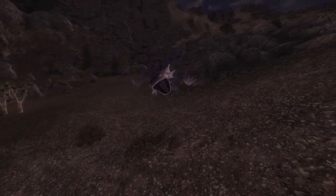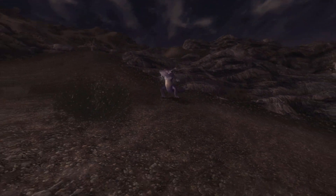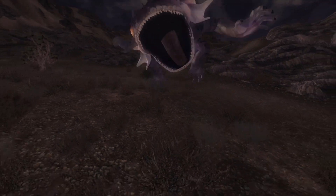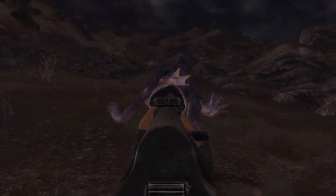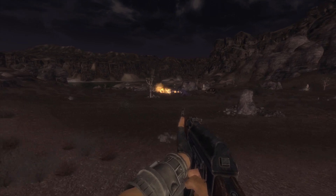Their hides and meat prove useful as survival crafting ingredients. In particular, their hides, once tanned, can be used to craft several different types of armor that offer greater defense than their base variants, along with resistances to fire, poison, and radiation.